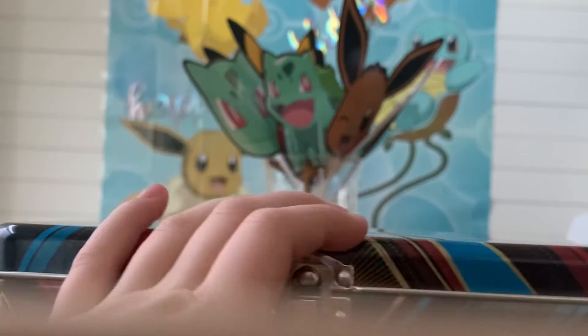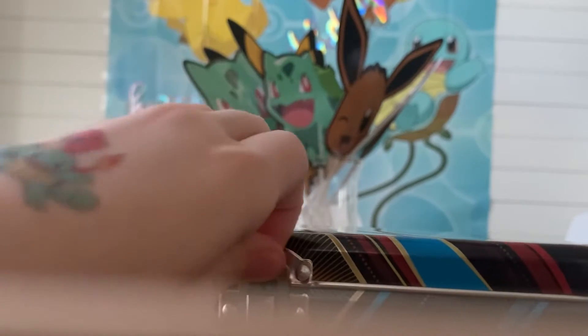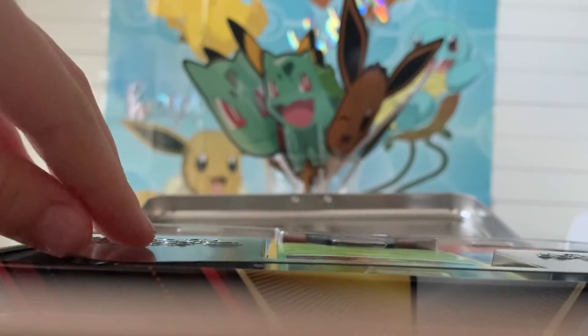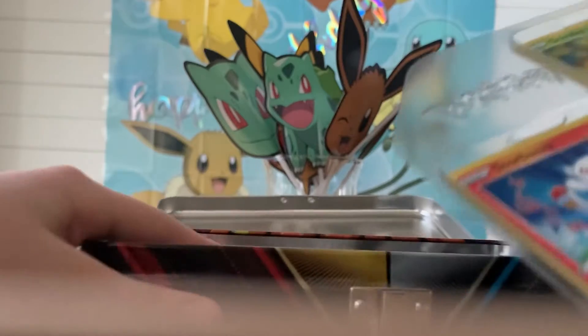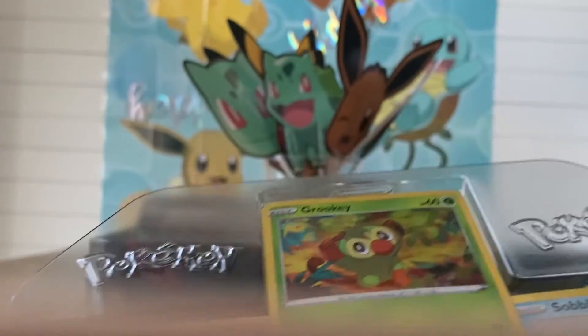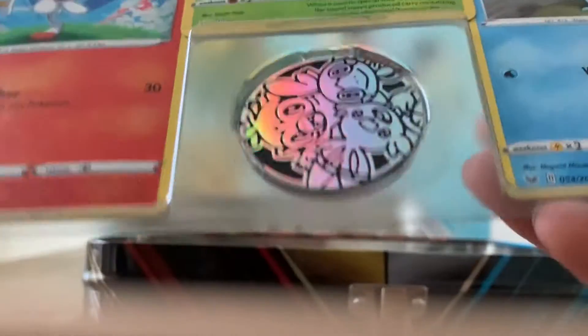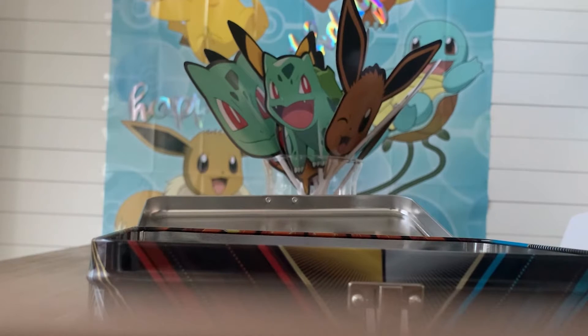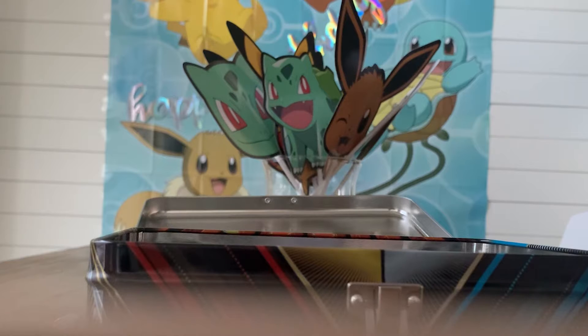Grookey, Scorbunny, Sobble. Scorbunny's the best starter because I like the Fire-type starters — they're my favorite. Let's get this open. Okay, so these are the foils. We got Scorbunny, Grookey, and Inteleon. And then we got our coin here — I'll pop the coin out for you guys.